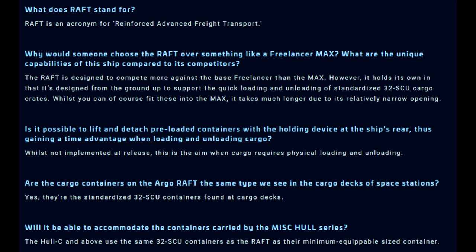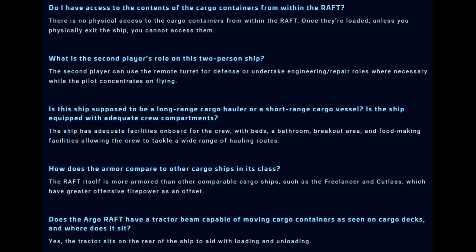For weapons, the pilot has two size one guns, and the turret has one size five with two size three weapons, plus a utility point for containers. It says: is it possible to lift and detach pre-loaded containers with the holding device at the rear? While not implemented at release, this is the aim when cargo requires physical loading and unloading. The cargo containers the Raft can hold are the standardized 32 SCU ones from cargo decks of space stations — and yes, it can also accommodate Hull C and above series containers.